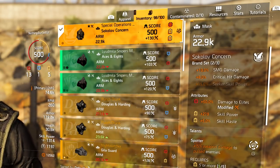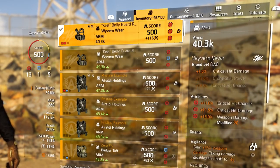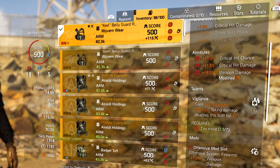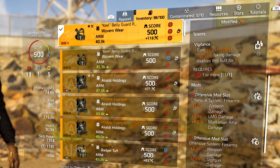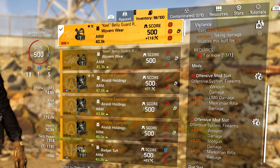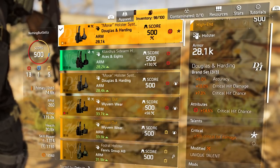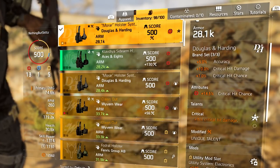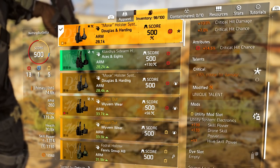We're running a 1-piece Wyvern for 7% critical hit damage, 11% critical hit chance, 11.5% critical hit damage, 15% weapon damage, and Vigilance for 25% weapon damage. Two offensive mods giving marksman rifle damage and weapon damage — an additional 12% weapon damage. For the holster, Douglas & Harding first piece: 5% accuracy, 14.5% critical hit chance, Critical for critical hit damage, and a yellow roll to hit five total yellows.